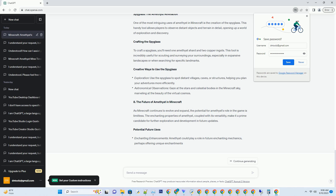One of the most intriguing uses of amethyst in Minecraft is the creation of the spyglass. This handy tool allows players to observe distant objects and terrain in detail, opening up a world of exploration and discovery. To craft a spyglass, you'll need one amethyst shard and two copper ingots. This tool is incredibly useful for scouting and surveying your surroundings, especially in expansive landscapes or when searching for specific landmarks.